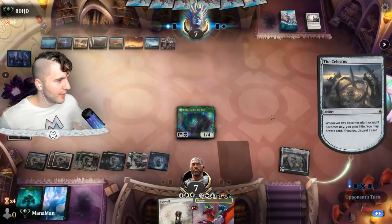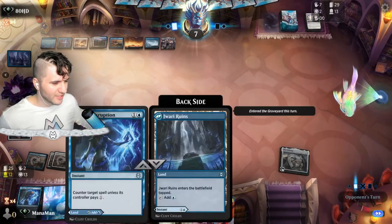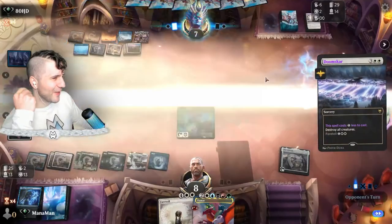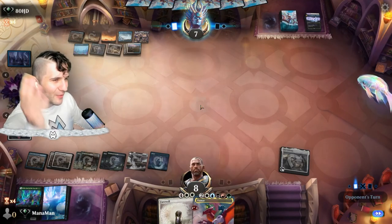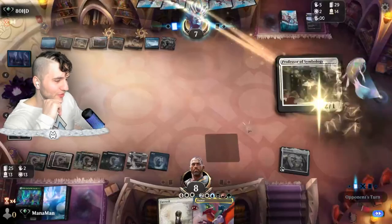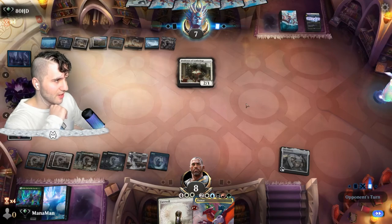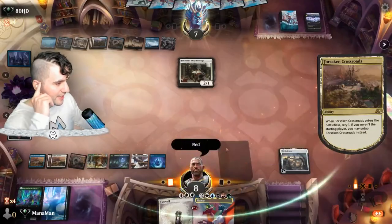We get rid of the Jwari. We just need like another World Tree. That Devastating Mastery single-handedly saved them — we were so close to winning with the Tiamat, but now we don't have the World Tree. We'll probably have to scoop but we really gave it our all. Professor of Symbology — we're even lower on the land count now. Celestus does give us other colors though, so we'll go for Forsaken Crossroads in red just in case we get into a Tiamat.